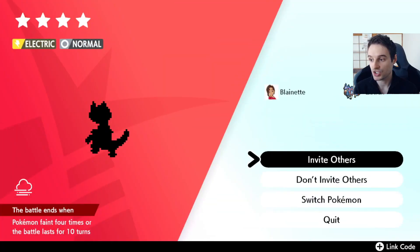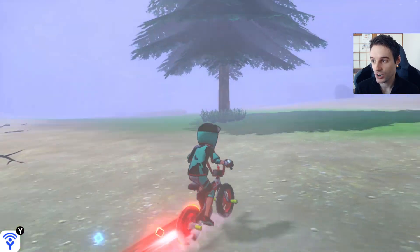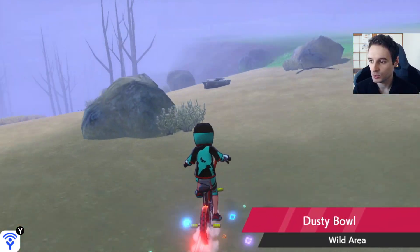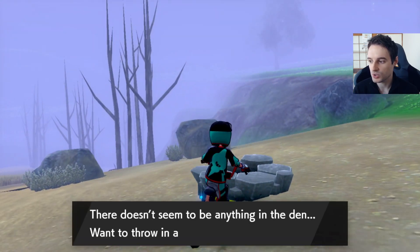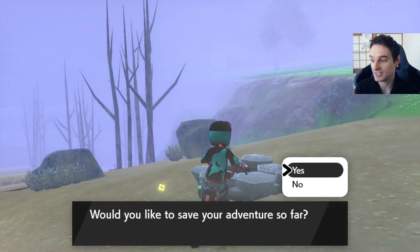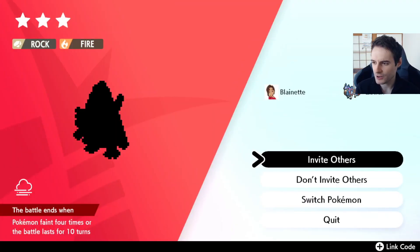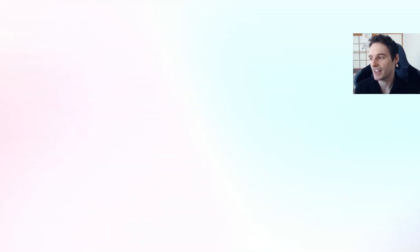And then you'll be able to get your shiny Gourgeist. This is an electric normal type — not a promoted den, so let's try again. These are pretty common dens, just keep that in mind. You will get one quick enough, but you will need a lot of wishing pieces. However, it's very easy to get wishing pieces now — they only cost watts and you can buy watts in Isle of Armor very easily.